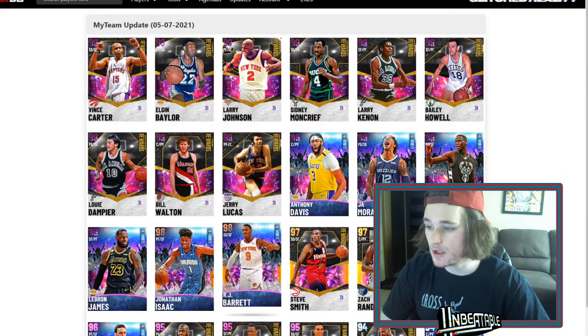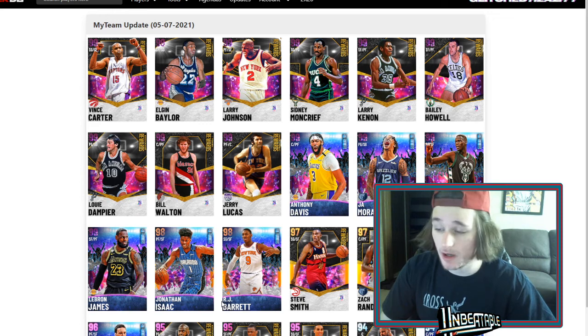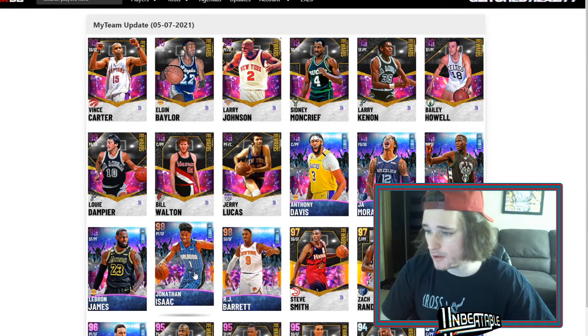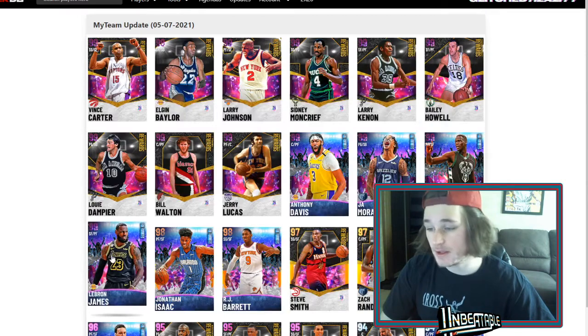RJ Barrett might come play because there was just a big lack of shooting guards that dropped today. There are lots of small forwards and lots of power forwards. Jonathan Isaac — very cool, everything's decent. Shifty and Pro 2, jump shot 70, same jump shot he's always had. But here comes another small forward slash power forward.